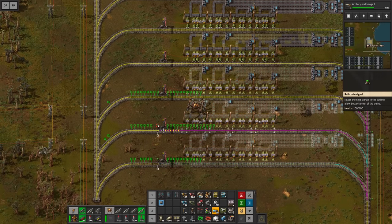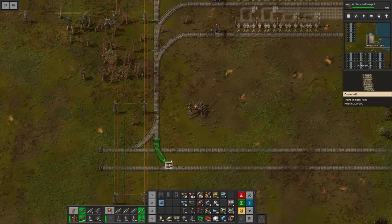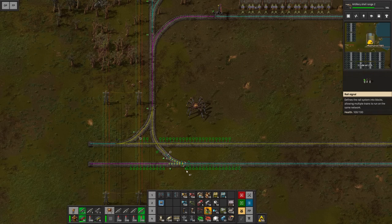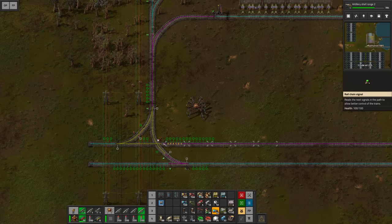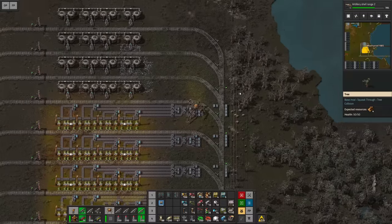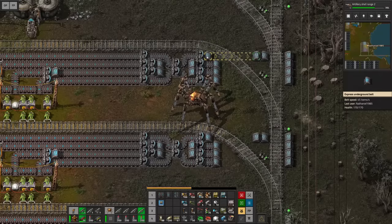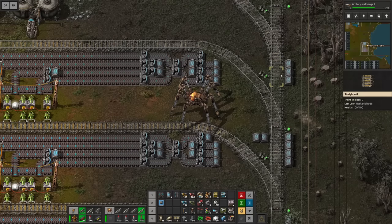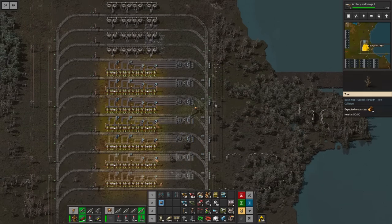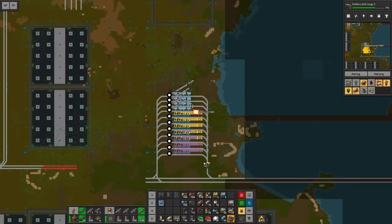Let's set up a chain signal behind each of the stations as well, and a chain signal for each intersection. Then this goes into each of the directions again. We can add some more chain signals here and there, and then a rail signal here, maybe another chain signal there. Let's set up another signal so more trains can go. Honestly we probably don't need four lines — we most definitely don't need that many. My suggestion would be to get rid of three lines for now and add more if needed, but I'll have to think about how to route them upstairs.